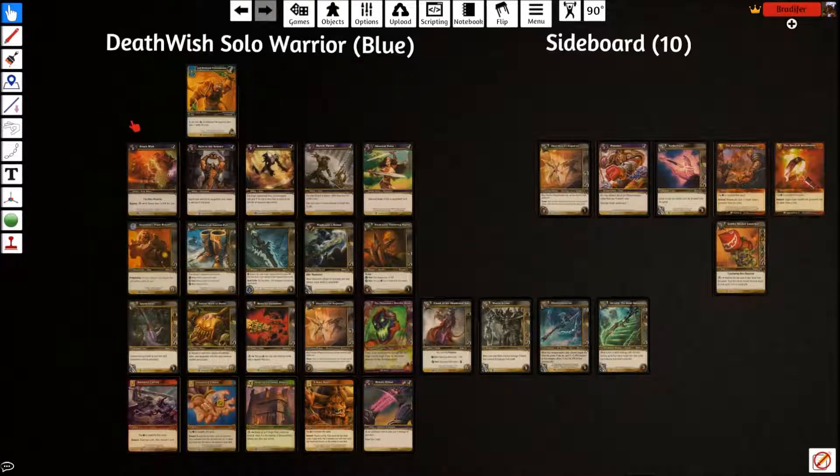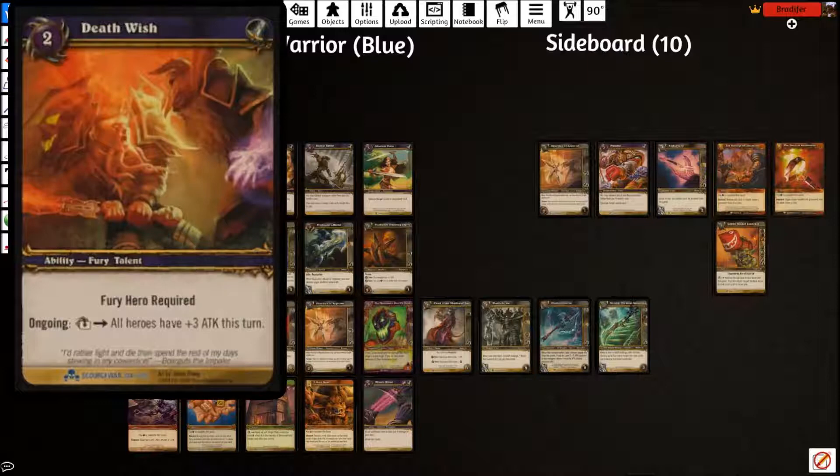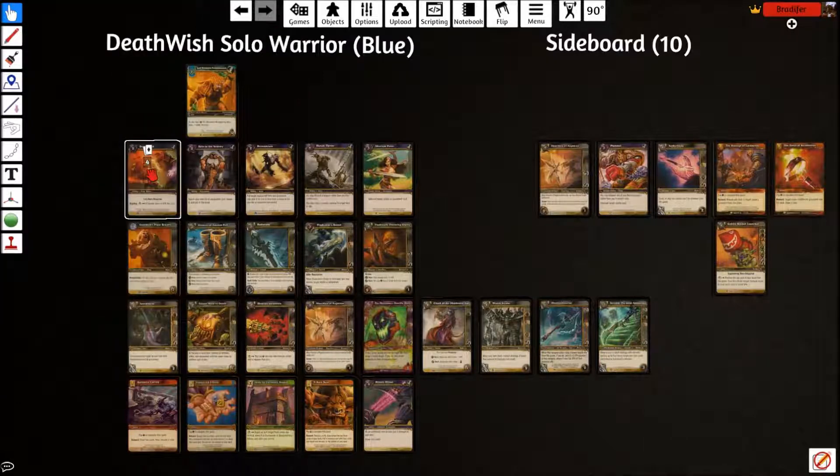The core of the deck is Deathwish, an ongoing ability that only costs two. You can tap the ability and both heroes have plus three attack this turn — not assault, but attack. You can use it to hit the other hero and you both take three. But what makes this deck a control deck is you can use Deathwish on your opponent's turn, so any allies that attack in attack your hero who has three attack this turn. Any allies that attack take three back. That's a very powerful ability.